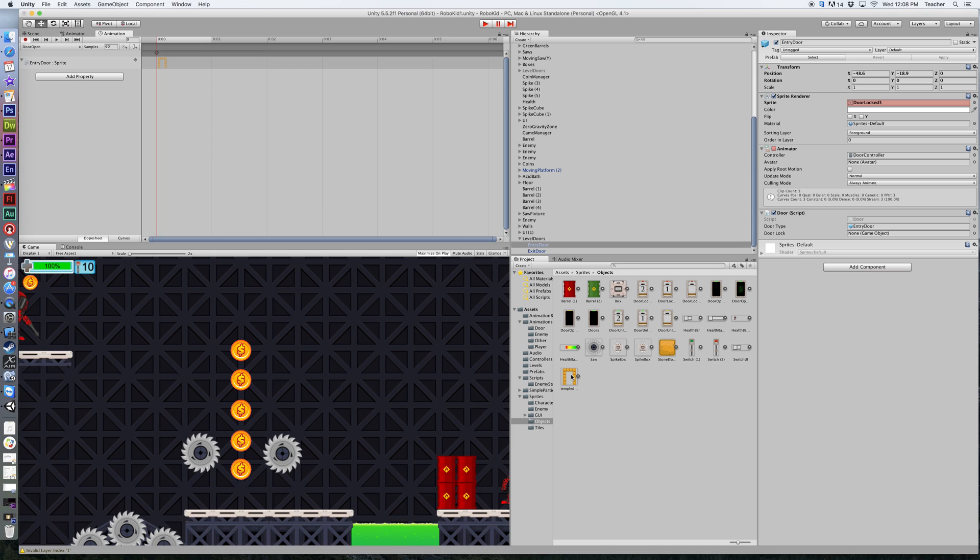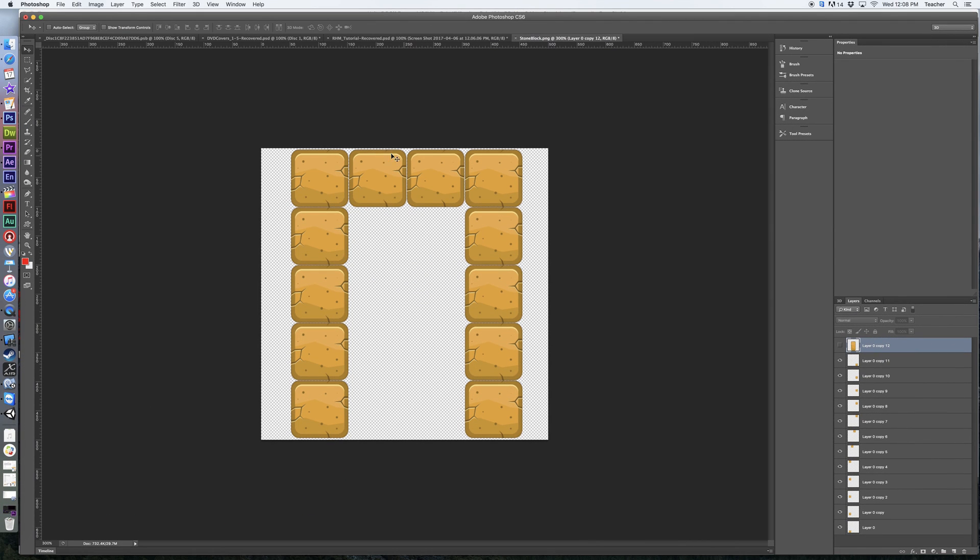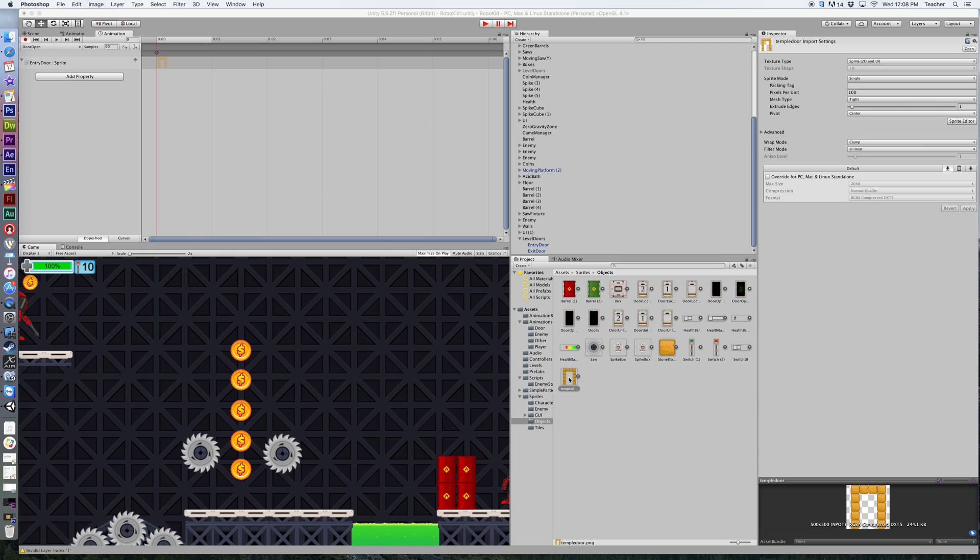I'll show you a quick example of how you can take your own sprites that you create. For the temple/desert tile set, that one doesn't actually have a door, but you could easily create your own sprite. I hopped over to Photoshop, used the original tile block and duplicated it — this is my open door. Add one in the middle to make a closed door, save it as a PNG, and put it into your assets folder. The prefabs you will have are the steel metal doors that are part of the robot tile set. There are three different sprites you'd have to create: door open, door unlocked, and door locked.